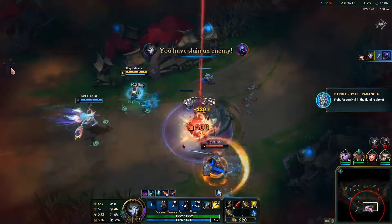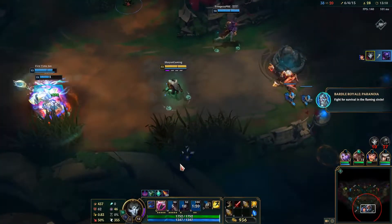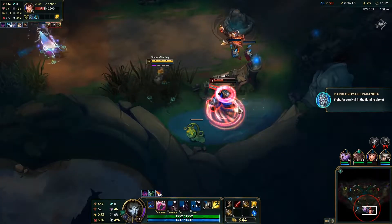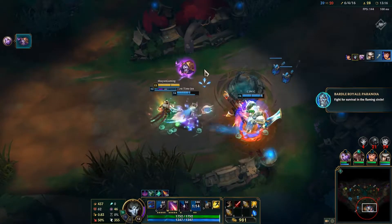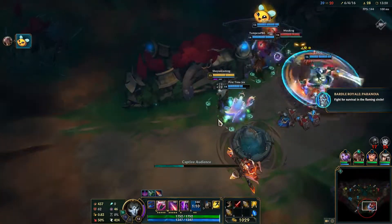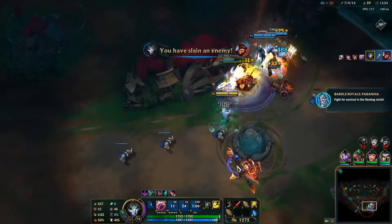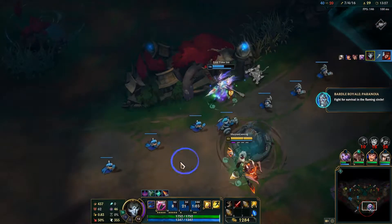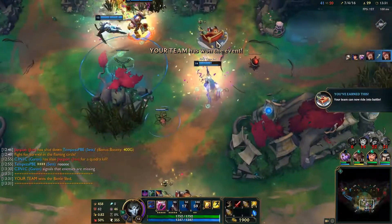One of the Bardor Royale events I never came across was the Juggernaut version, where during the fight for survival in the flaming circle, one random teammate gains a huge amount of health and gets the Unfire buff — which gives bonus attack speed, adaptive power, mana/energy regen, but you're more vulnerable to damage. The version you see right now is the Paranoia version, where everyone has been altered by Nocturne and you can't use pings, which is really sad.